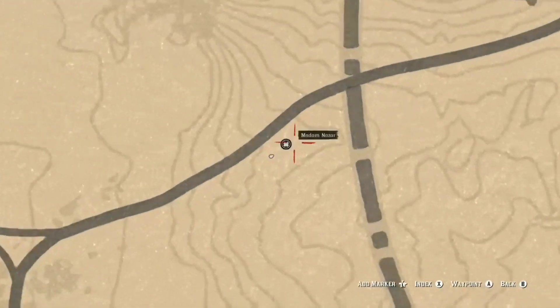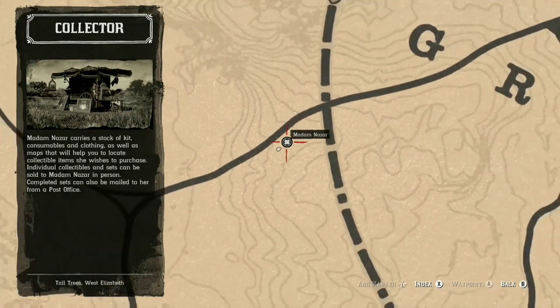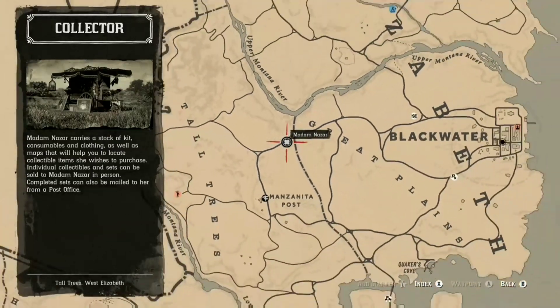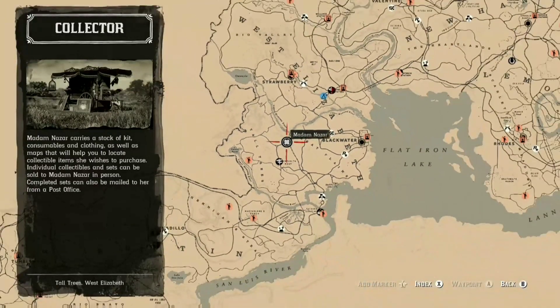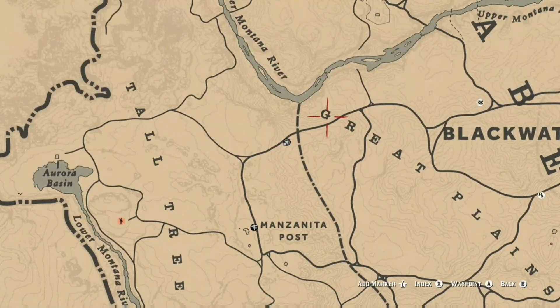First off, there she is guys — there's Madame Nazar. If you're new to the collector role or Madame Nazar, she doesn't just pop up on your map. You have to physically go to the locations that I am showing you, and then she will pop up on your map.